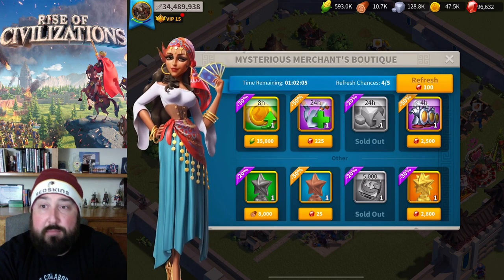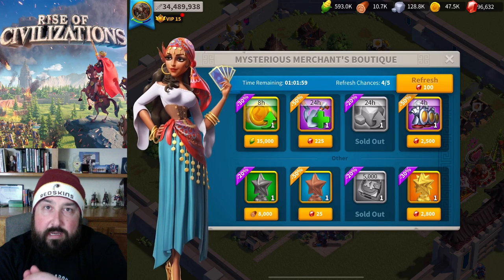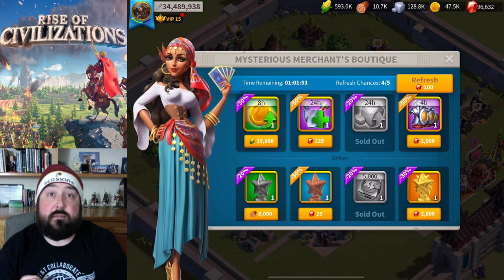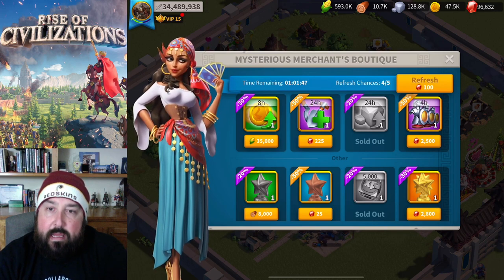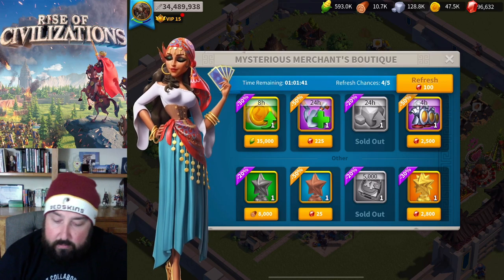I am going to refresh the courier shop as many times as it will let me - it goes 100, 200, 300, and 400 gems. And every single time, I'm buying the entire row of speed-ups. Unless it's a building speed-up, I'm buying it. Hopefully we get some hour-long ones. Whether it's gems or resources, it's going in my inventory because I need it.